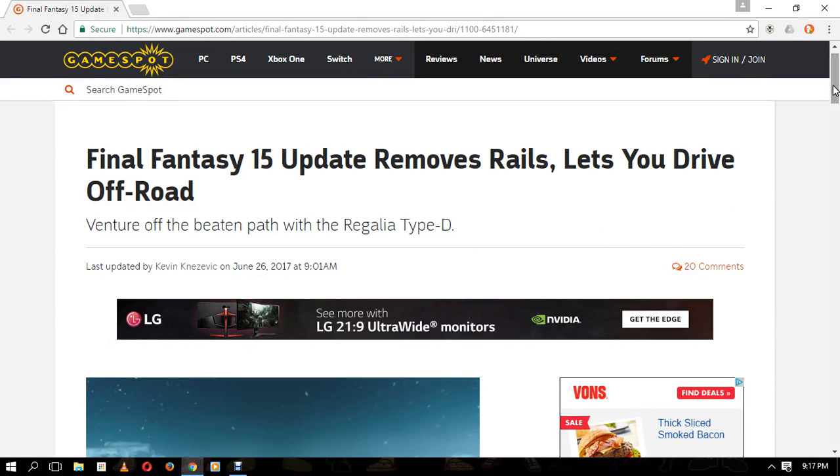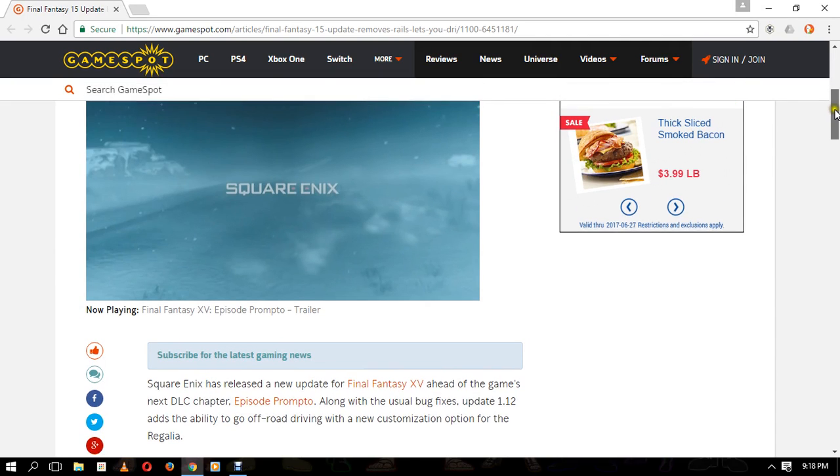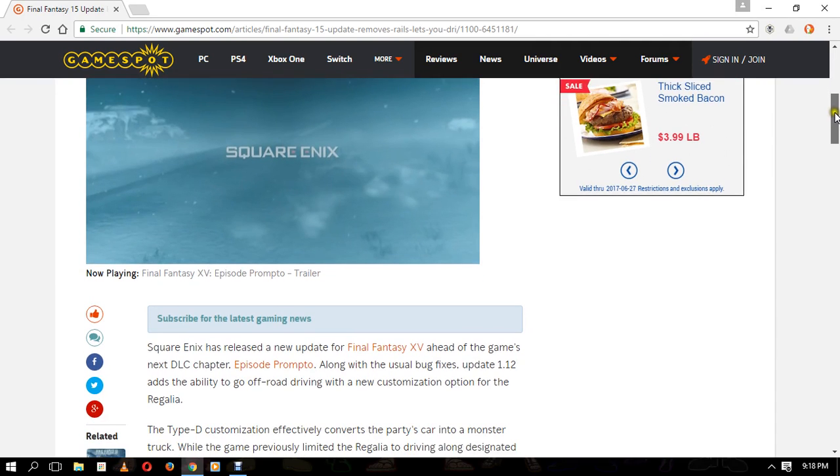Hey, what's up everybody? It's your boy Carpo here with another Final Fantasy XV video. Today we're going to be going over everything that is in Update 1.12, and that is all going to be about the regalia going off-road. That's right, no more flying around. You can hop in your regalia and take off and do pretty much whatever. I will be leaving a link down below to this news article so you can check it out yourself. Now let's get on with this lovely game news.